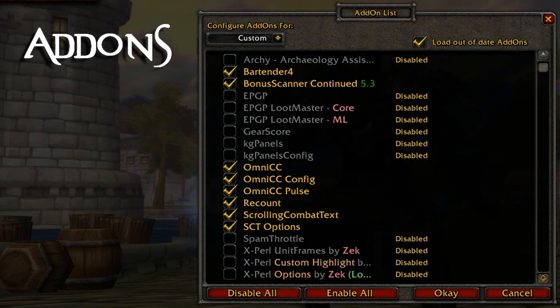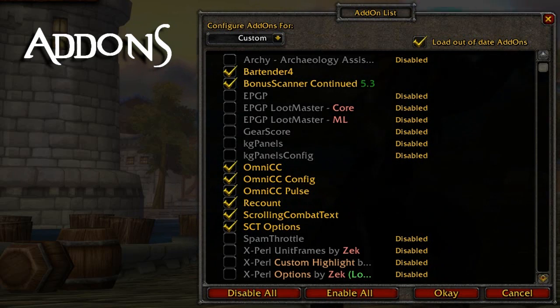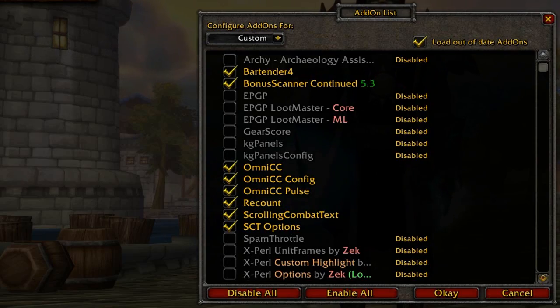Recount is just your basic damage meter add-on. Scrolling Combat Text - I get a lot of questions about what my combat text is, and Scrolling Combat Text is what I use. It takes a bit of config, but it's relatively easy to set up and it looks good. STT Options is obviously related to that as well.